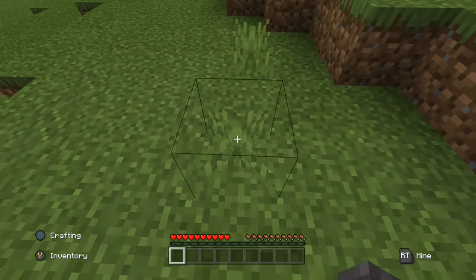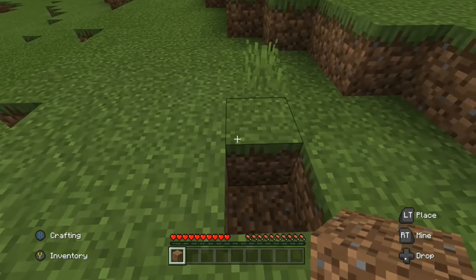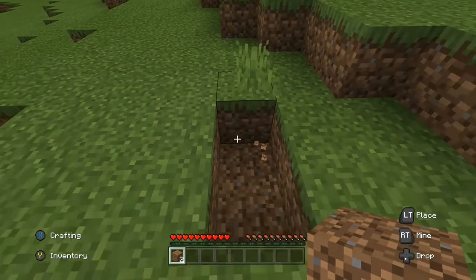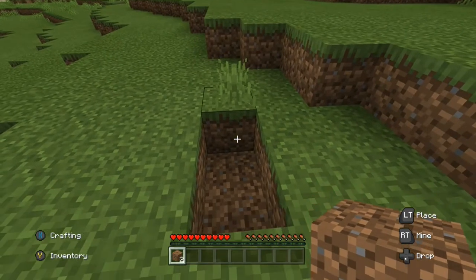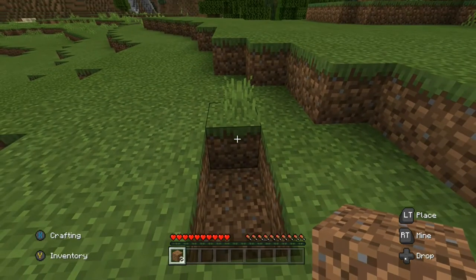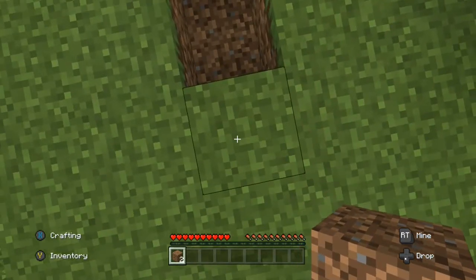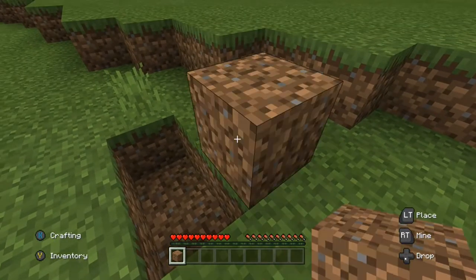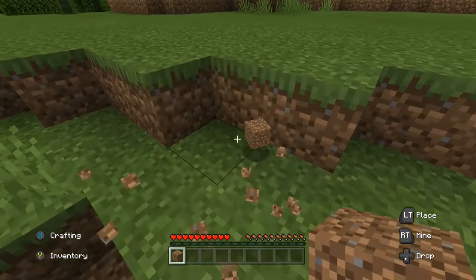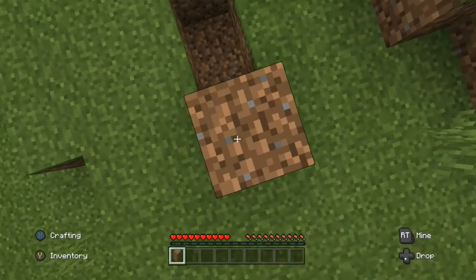I'm going to teach you how to mine blocks. Hold RT — that's hold, not press. This depends on how long it takes to mine that block. If you can insta-mine it with one hit, just press it once and leave it. To place blocks, press LT. A good strategy is to press A and then press LT.